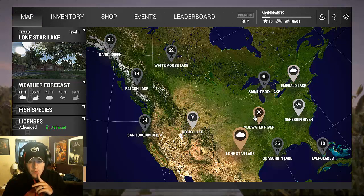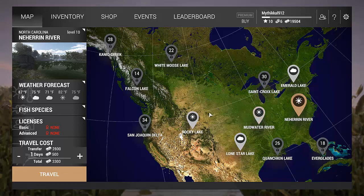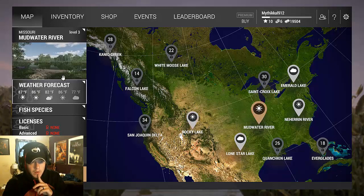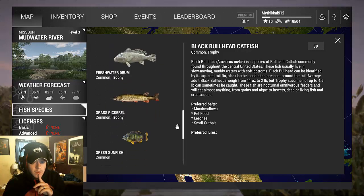All of the ones that have the weather icons here I have already unlocked because I am level 10. Lone Star Lake is completely free to fish and I've purchased the advanced license for it. Other places actually cost money to travel to and fish there, which I thought is pretty neat and realistic. It gives you the weather forecast and if you click on somewhere like Mudwater River you can see the fish species you can catch there.